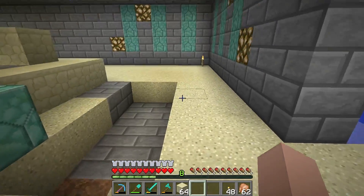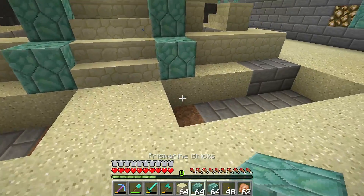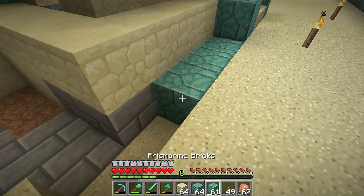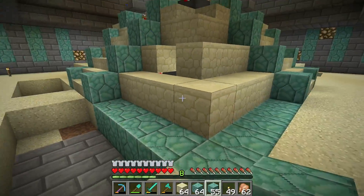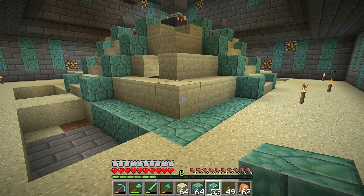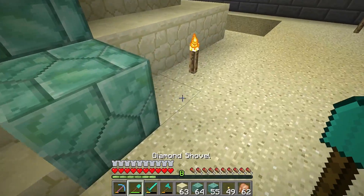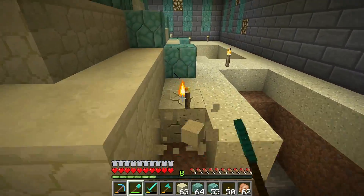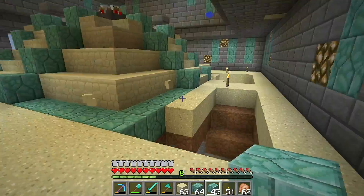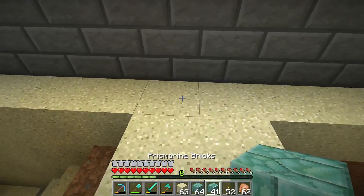I didn't bother filling the top layer in because I've got to dig all the sand out first. The first thing I want to do is grab some prismarine brick and wrap it around the bottom to outline the new path. See, I removed the corner prismarine brick because it was too much. Once we put it back it was just way too much, so the single strips look way better. These markers on the side here should definitely come back — look at that, sexy already!